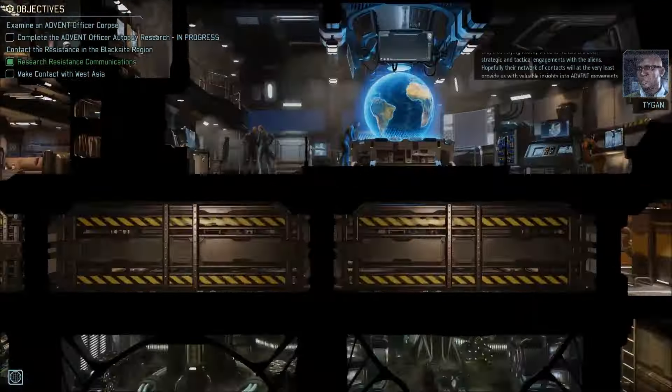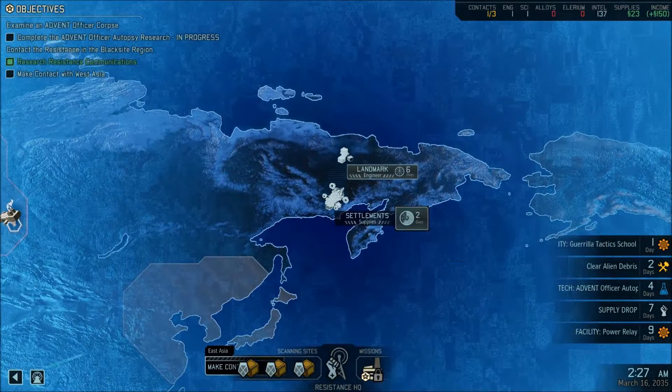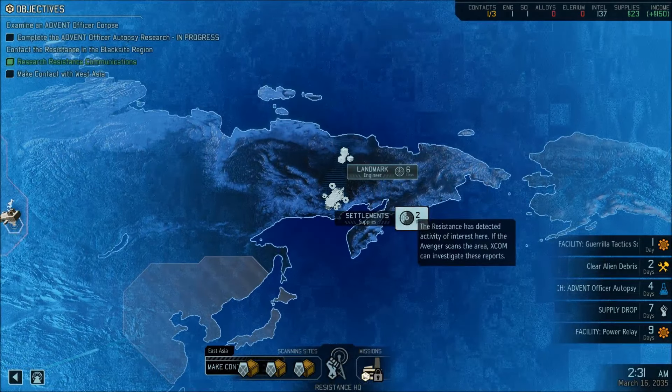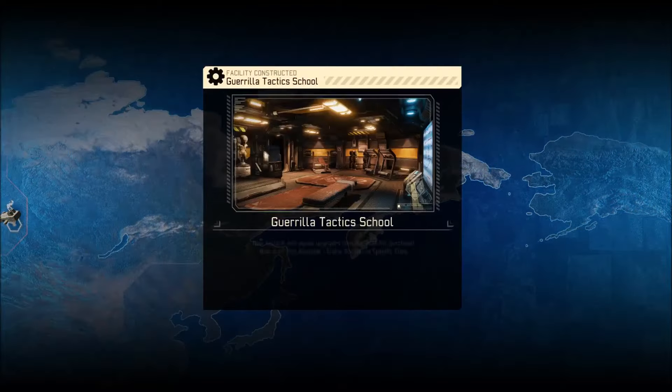Resistance communications complete. Let's assign new research. A new research is available: a resistance radio. A new facility is available for resistance comms. Let's continue. This will increase the number of regions that we can make contact with. Very good.